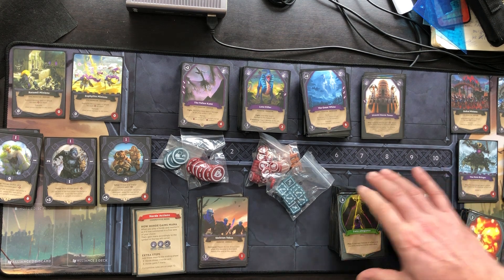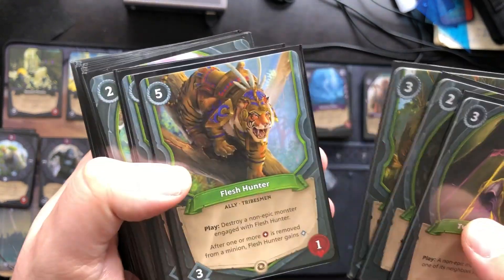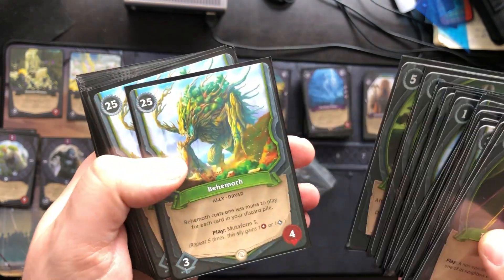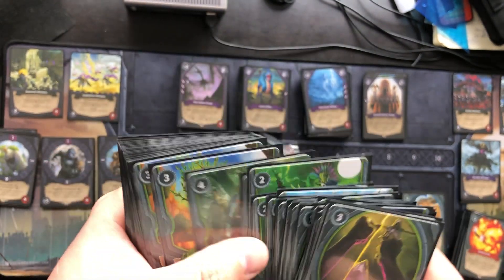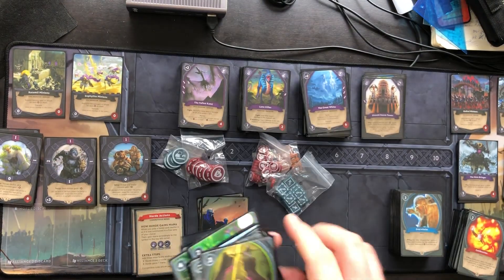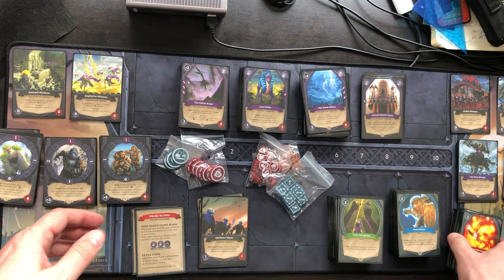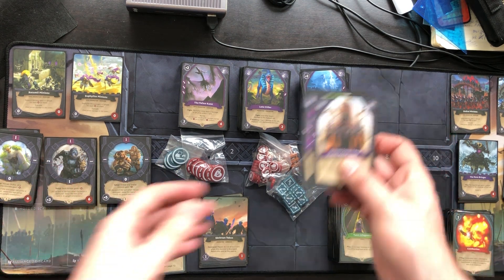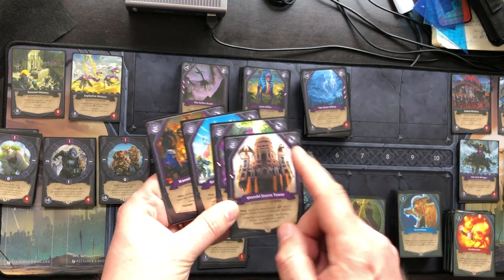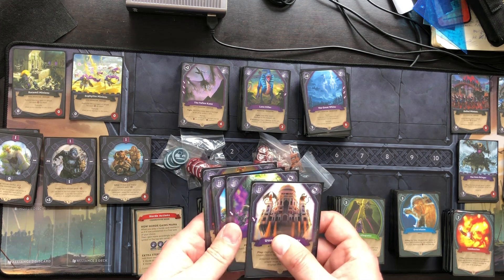Looking at the third alliance deck here — the green one — they advise you to start with the blue and red decks for your first game, as the green one has a little more difficulty to it. There's difficulty built into this game which I'll explain in a moment. I wanted to show this some love for a third time because they are currently on Gamefound and actually printing an expansion to this.